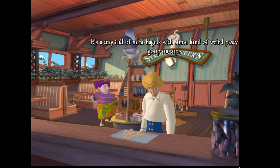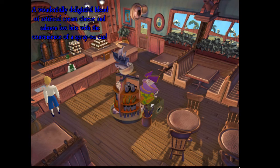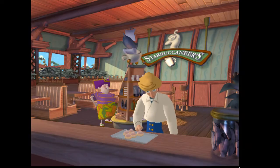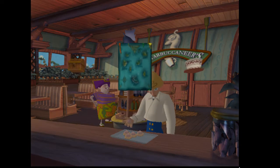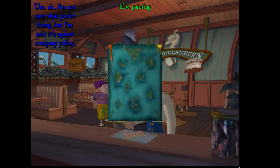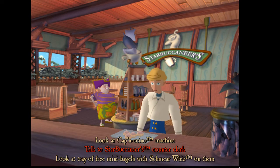What's this — mini bagels? Oh yeah, I think we need these. It's a tray full of mini bagels with some kind of weird pasty goop on top. That goop you are referring to is Star Buccaneers' own Shmear Whiz — a wonderfully delightful blend of artificial cream cheese and salmon lox bits with the convenience of a spray-on can. Sounds disgusting. We're giving away free samples today as a promotion, so please help yourself. Thanks. Sir, I'm not sure what you're doing, but I'm sure it's against company policy. I'm literally just putting the smeary thing away.